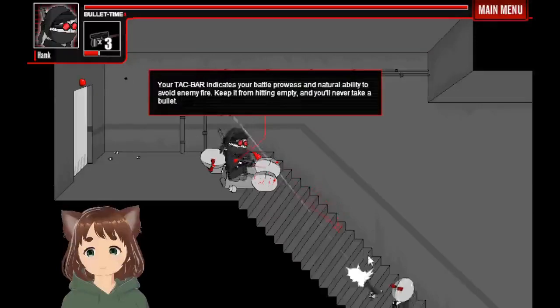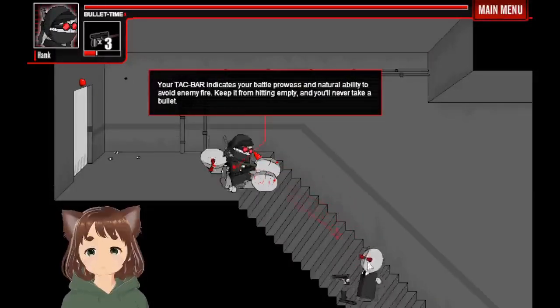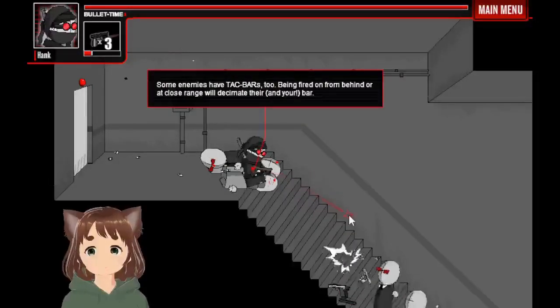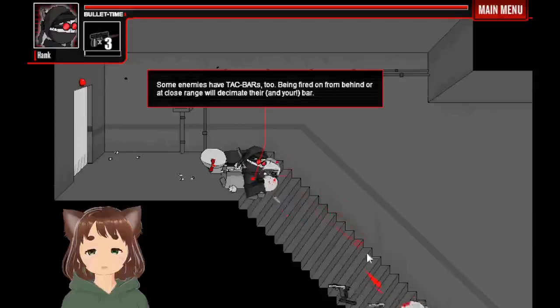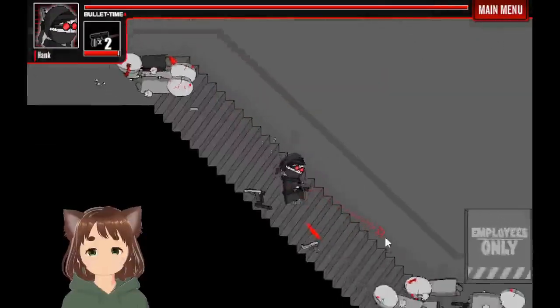We have an attack bar, which is kinda like — it's not exactly health, it's more like: if it runs out, then you start taking damage basically. We also have attack bars. These guys don't seem to have attack bars at all — you just hit them once and they're dead.